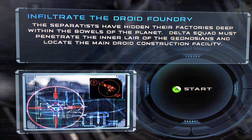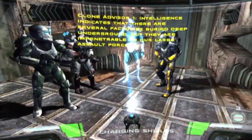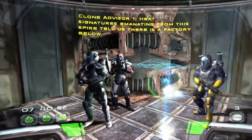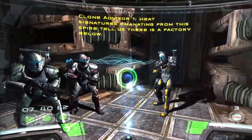So it's up to me and my squad brothers to deal with this. Let's move out. Their factories are very deep underground, but they are impenetrable to our large assault forces. Each signature emanating from this spire tells us there is a factory below. Neutralizing one of these factories will tip the scales in our favor for the surface battle.